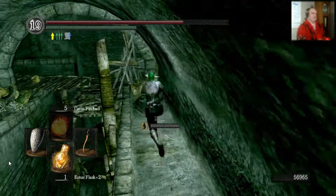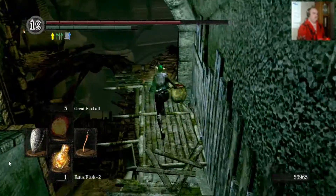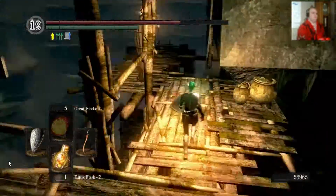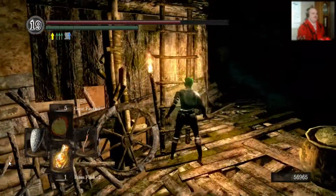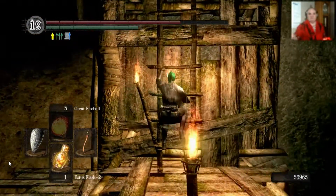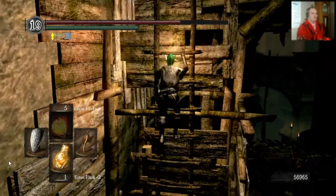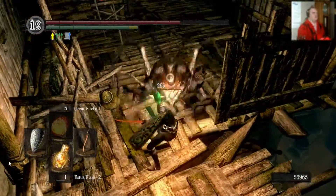Now look — we're completely out of Estus. I hate them so badly. But that's the log that you have to cross — I don't even remember what you get, that's how dumb it is. You gotta go up this ladder. Like I said, this is the back entrance. You can actually enter this, as I showed you before in my previous playthrough. You can come down this way, and it skips a lot of upper Blighttown — it skips the sewers. You can skip all of that by simply going back.